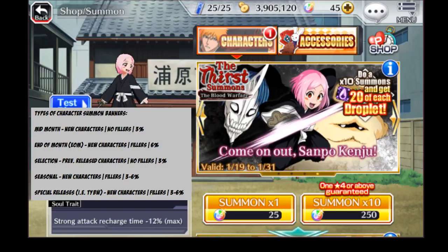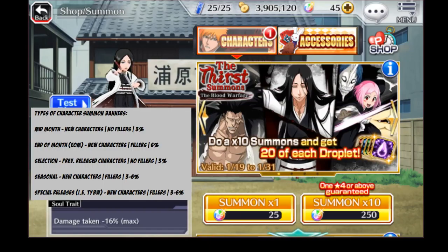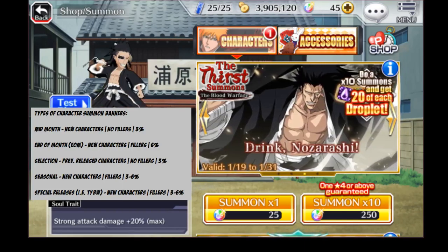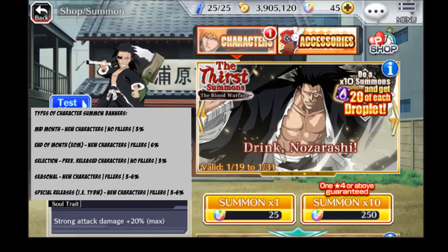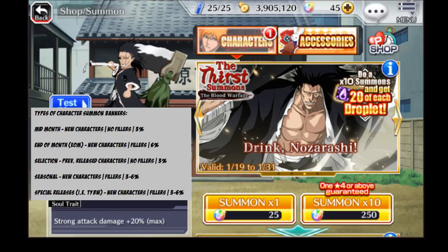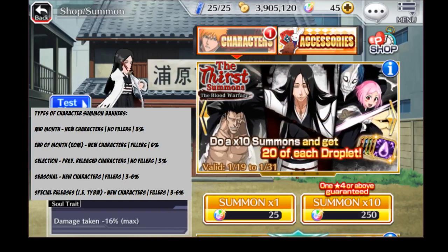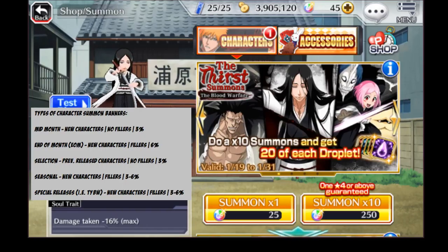Moving on to the end of the month, also called EOM, you have more new characters, but instead of just being the new ones, there are now fillers. These fillers are generally sometimes newer release characters, sometimes older release characters — there's usually a mix of both relevant and not-so-relevant characters. The benefit to summoning on the end-of-month banner is the fact that you have a 6% chance of getting a 5-star versus a mid-month or standard selection banner being 3%. At the end of the month, we'll usually have some pretty strong characters in there.